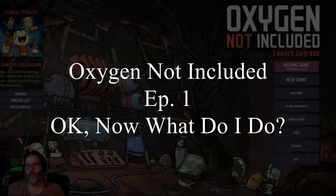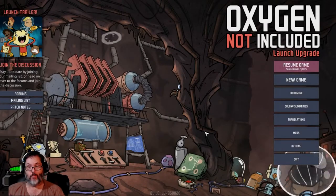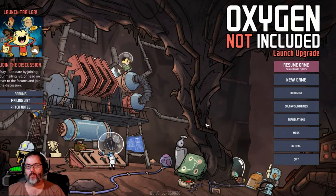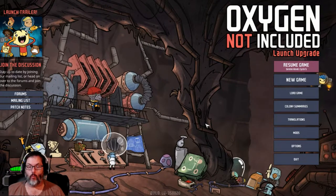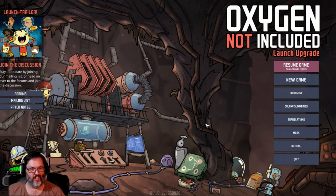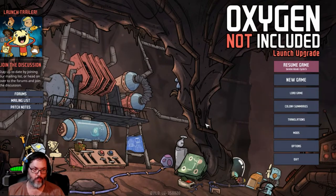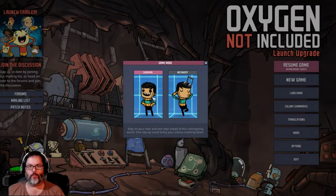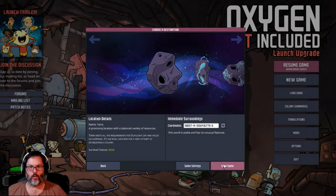Hey guys, RC here back with Oxygen Not Included - the launch upgrade - and this game is kicking my butt. This game reminds me a lot of Dwarf Fortress. There are some advanced mechanics in the game that I don't know how they work, what they do, or how to deal with them. I'm okay at the initial part, so I'm hoping you'll take pity on me and help me out a little bit along the way. Let's get into a new game - survival mode, starting on Terra.